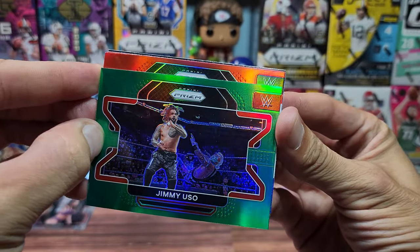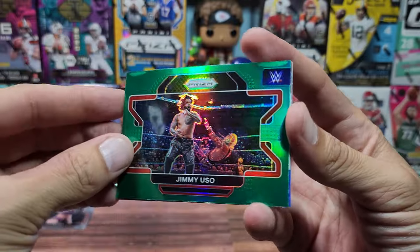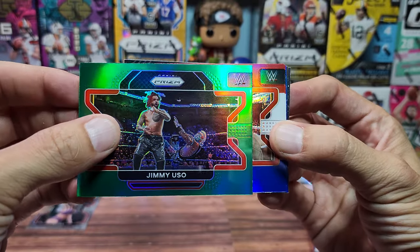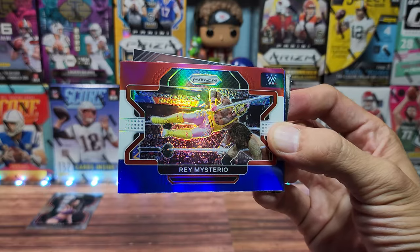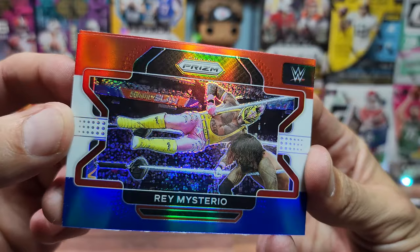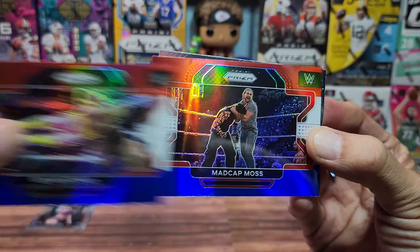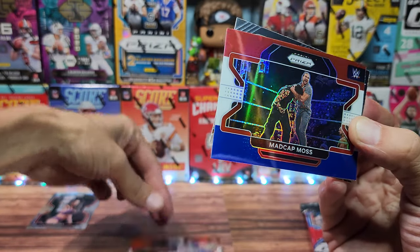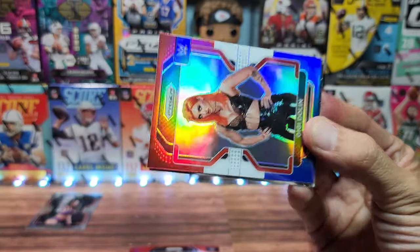We appear to have maybe a red parallel behind it — no, the red, white, and blues are coming up. Unlike most cello packs, the parallels are right inside the same pack. The first one is Rey Mysterio. Not quite my favorite guy but I would say he's a legend — he was around during that era. We weren't really a Stone Cold — my number one guys. Madcap Moss, I'm not familiar with him to be honest.